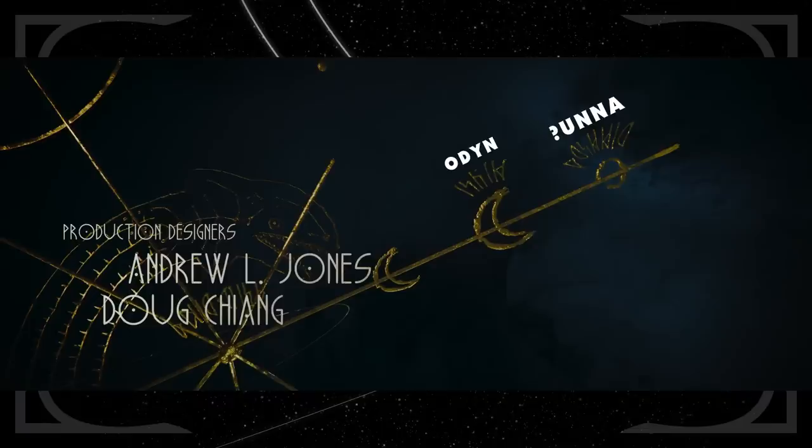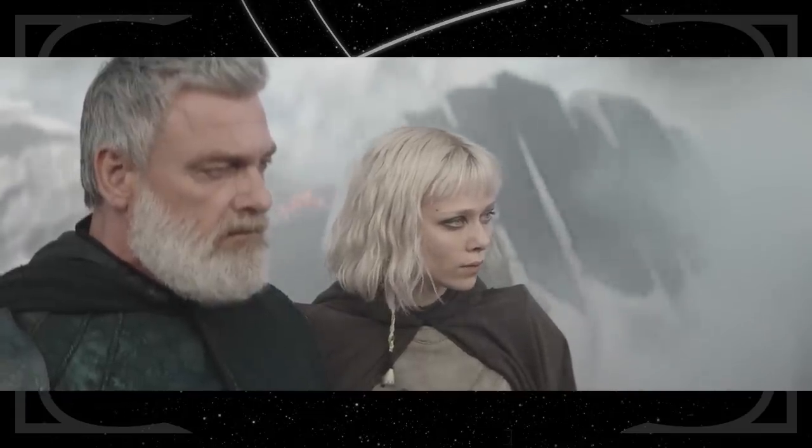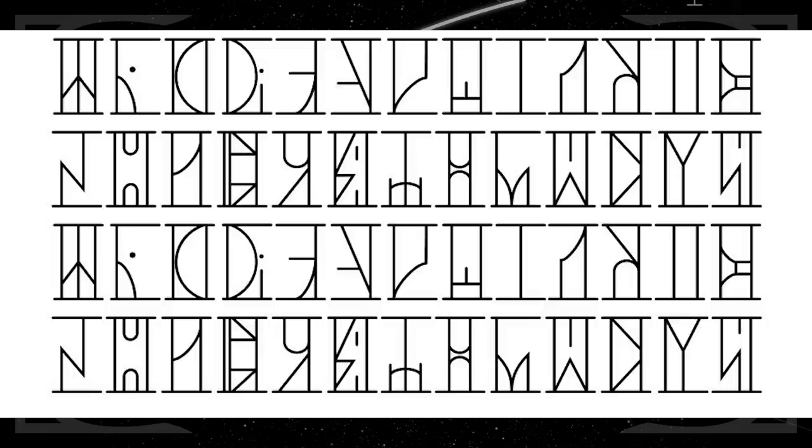I think Cetos is where the journey to Thrawn's galaxy will begin, but I don't think we'll get there right away because we have two more planets to pass through. Odin — spelled with a Y — is first up, which might be a moon just based on how it's shaped. Considering Balin's skull and Shin Hati are named after wolves from Norse mythology, I imagine Odin is a continuation of that. Even the runes throughout the credits remind me more of Nordic runes than they do the Ur-Katat runic language of Star Wars.